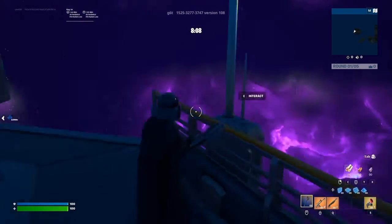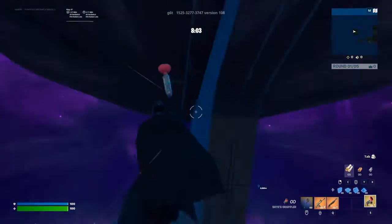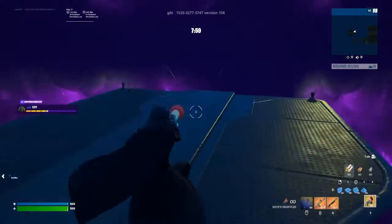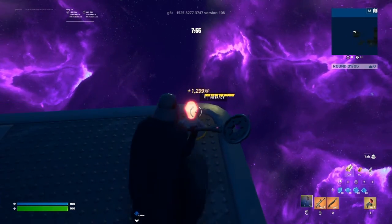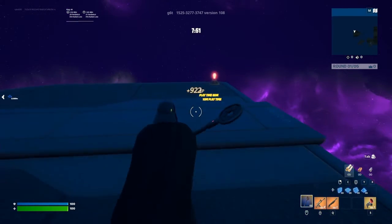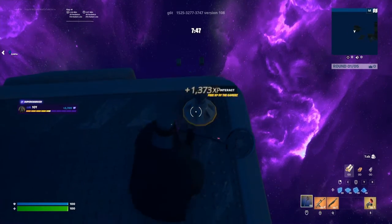Over here there's another button. Now if you take your grappler and grab it up, it will be on both these light bulbs. See — got one thousand XP! Then over here there is one more.